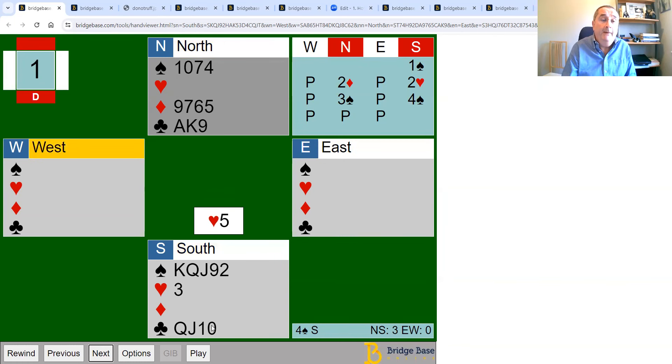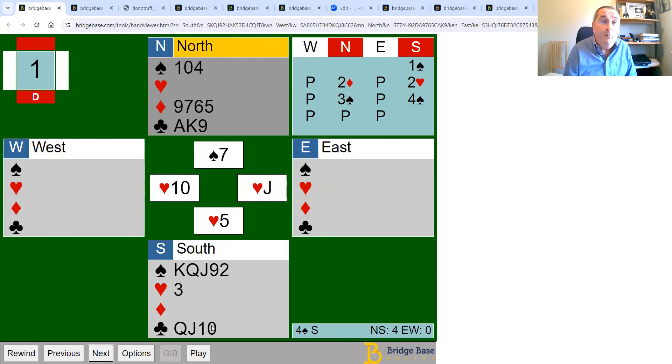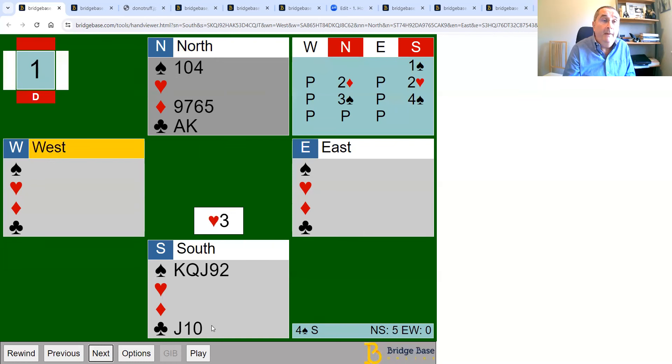So on this hand we'll win the first trick and before touching trumps we'll play the ace and king of hearts, then lead a heart for ruffing. It's worth thinking about what to ruff with — I want to ruff twice, so I'll ruff the first one with the seven and the last one with the ten. The ten of spades can't be over-ruffed except with the ace. We ruff the first heart with the seven, then get back to hand safely with a club to the queen.